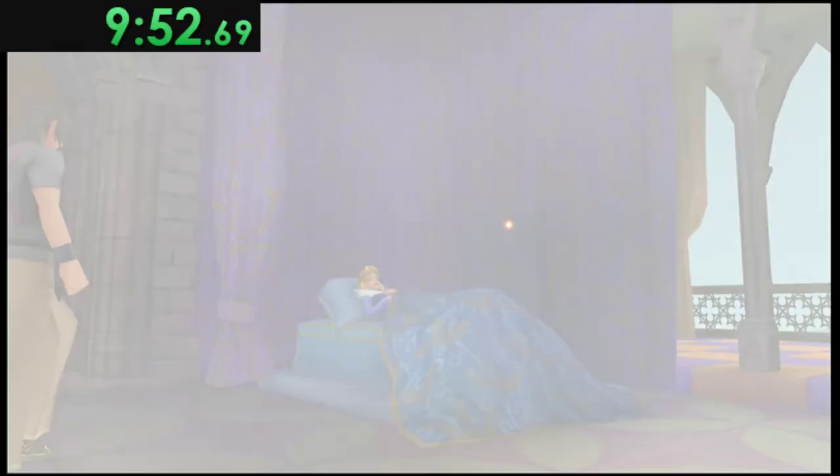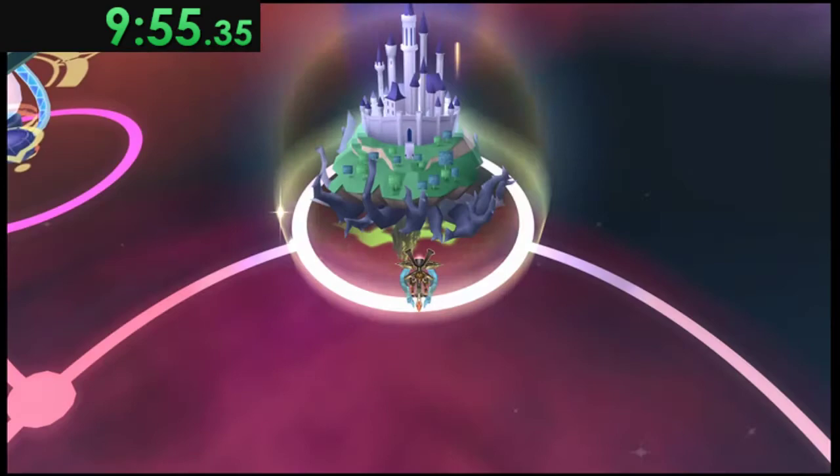That is why we get Ventus's D-Link and why you need it for the rest of the run — that's not the only boss we use it for. It allows you to attack really quickly, which is really, really helpful.